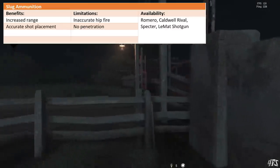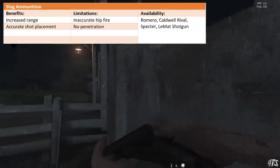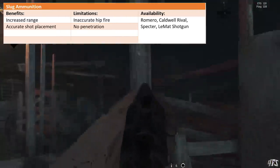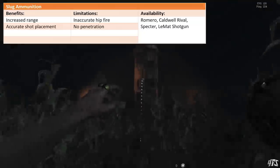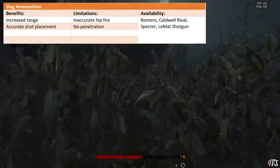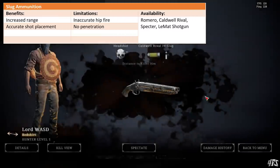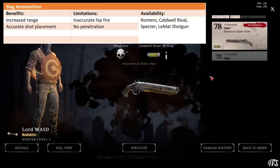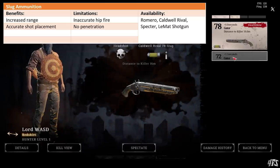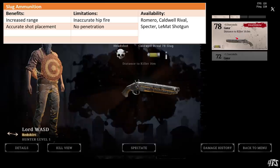Slugs fire a single round, not a spread of shot. They have inaccurate hipfire and reduced penetration, but actually go where you are aiming. Slugs can extend the range of a shotgun by a few meters, provided you are hitting the upper chest or the head. At the moment these feel slightly undertuned, which is good because they could easily be far too powerful. The Romero, Caldwell Rival, LaMatte Shotgun, and Spectre can all use slug ammunition.